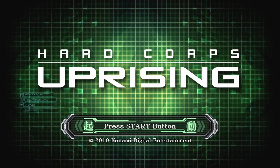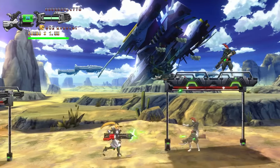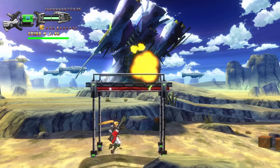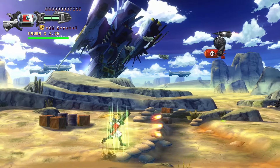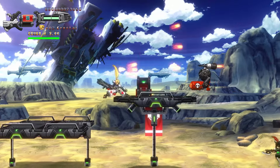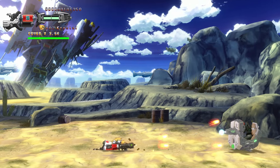Next up we have Hard Corps Uprising. This is a run-and-gun game, and it's part of the Contra game series — actually a prequel to both the original Contra and Contra Hard Corps. The main game modes include an arcade mode and a rising mode. Rising mode plays out the same as arcade mode except you can power up between stages, making the game easier — I kind of think of both modes as just different difficulties. As a Contra game, this is already pretty hard. You initially have two characters to choose from, Bahamut and Crystal, and you can also purchase separate DLC to download extra characters: Harley, Leviathan, Sayuri, and Tiberius, each with different abilities.